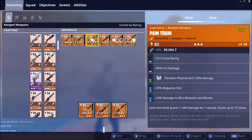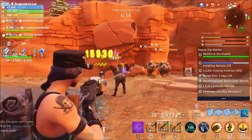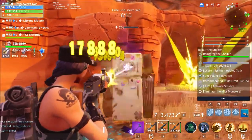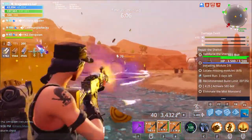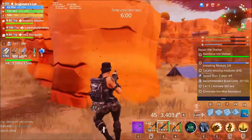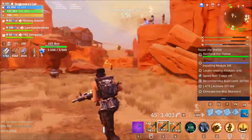The Pain Train. It'd probably be a lot better with the Element — I'm just going with physical damage right now. And once this thing gets an Element, this will be the way to go. You can actually hold down the trigger. This will definitely be an Assault Rifle I'll be using once I upgrade it and change the perks up a little bit.